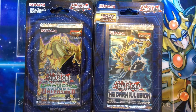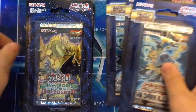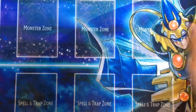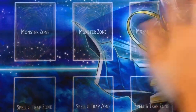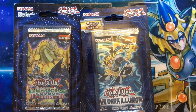What's up YouTube, it's Destruction here. Today I'm going to be opening five blister packs — I've got three of the Dark Illusion and two of the Dragons of Legend Unleashed. I'm going to be opening them on my new play mat that I got for Christmas. I love this thing — the colors are nice and vibrant and the quality is just awesome.